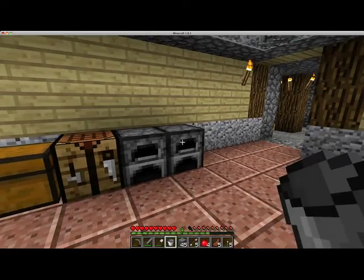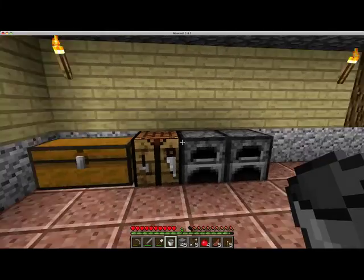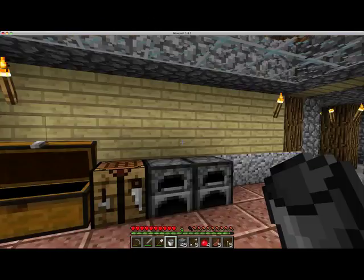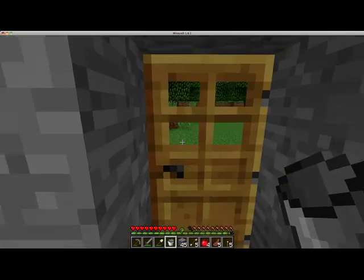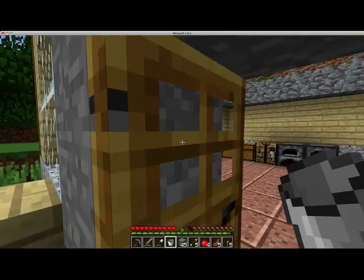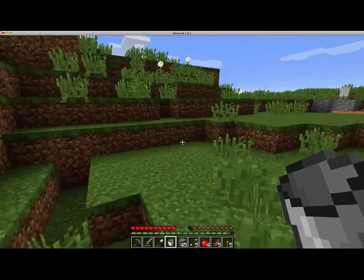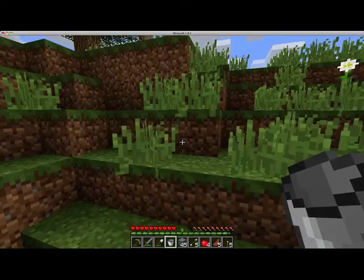I should take my iron and gold out of these furnaces. 12 and 5 — not much, but it's a good start. On my other worlds, I have like a stack and a half of gold and like 5 stacks of iron, but I've been running those worlds for a long time now.